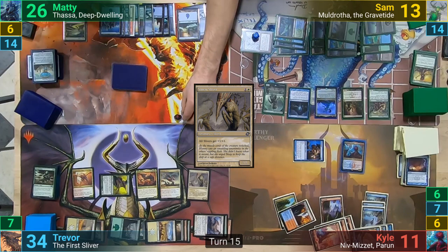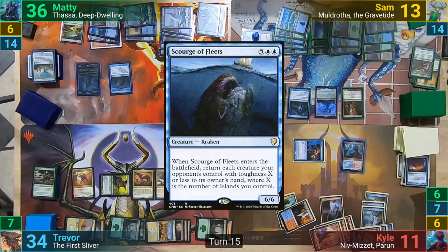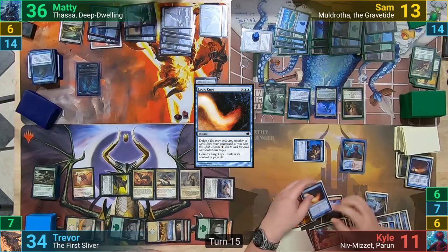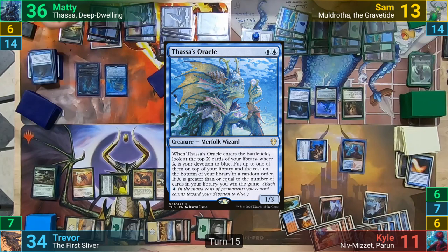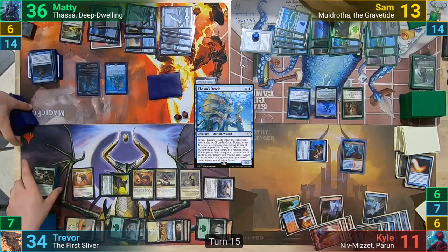Maddy untaps, and on his upkeep, gains 10 life from the Adventurer's Journal. He then moves to his main phase and casts a Nyx Lotus, which comes in tapped. Thassa then joins the party once more, followed by the Scourge of Fleets. Before it hits the field, though, Kyle delves away part of his graveyard to counter the spell with Logic Knot, which Maddy can't pay the extra for. This has Kyle also drawing a card from Niv-Mizzet, dealing 1 to the Reclamation Sage. The spell gets countered, and Maddy then casts his Thassa's Oracle. He looks at his top 3 cards and keeps 1. Maddy then passes, flickering the Oracle at the end of turn with Thassa, and doing it again.